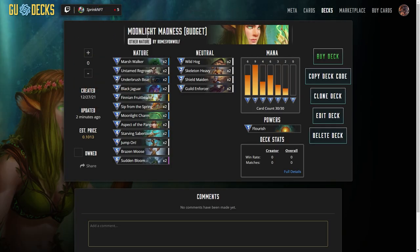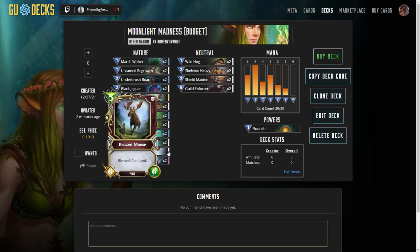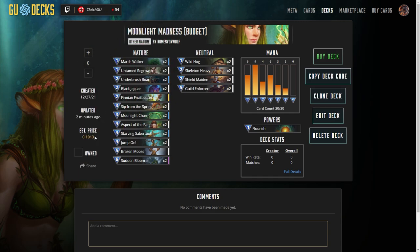I've also put together a budget version of this, I'm calling it the Moon Knight Madness deck. I'm gonna put the deck link description codes in the description area below so if you guys wanna copy this over — here's the budget version. Basically I swapped out the Pyramid Wardens for a Shield Maiden, and I swapped out the Avatar of Nature for Brazen Moose. That should work pretty good. The Shield Maiden is not quite as good, but we just want a nice big creature — as much stats as we can get — something nice to buff up potentially or to slow our opponent down. Nothing like the Pyramid Warden, but this should basically do the trick as well.